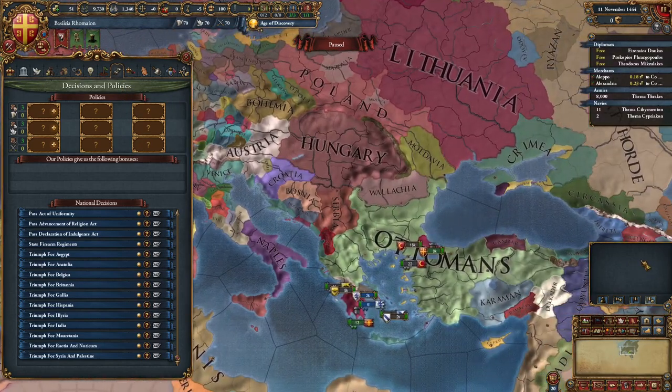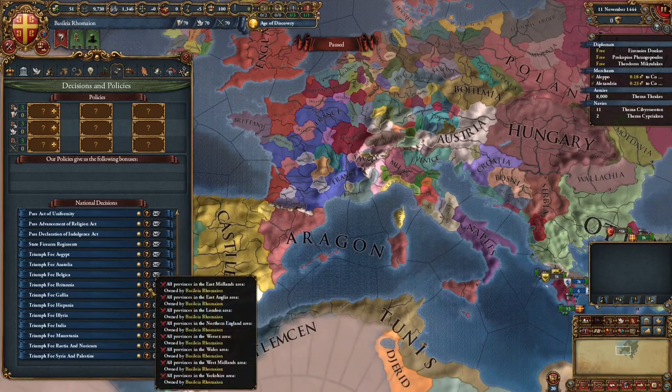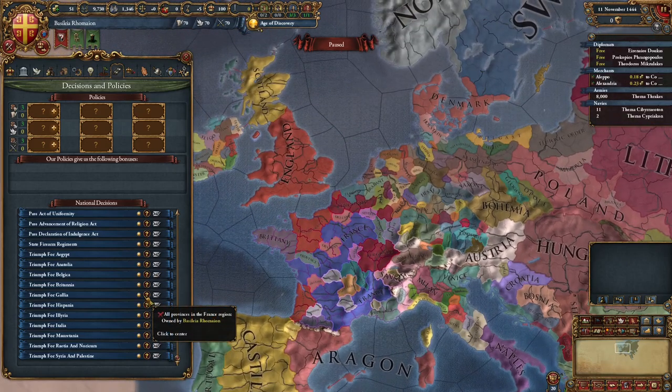Triumphs were kind of like militaristic celebrations and parades when they would conquer a new area. You had Caesar do a triumph and things like that, and this mod actually brings it back for the Byzantines. You can do all these different triumphs for Egypt, for Anatolia, for all these other ones once you capture these territories. And you just have to own them — you don't actually have to core them, which is really cool.